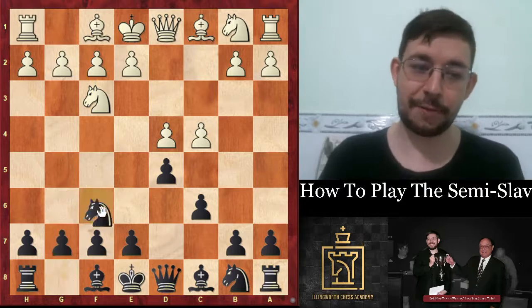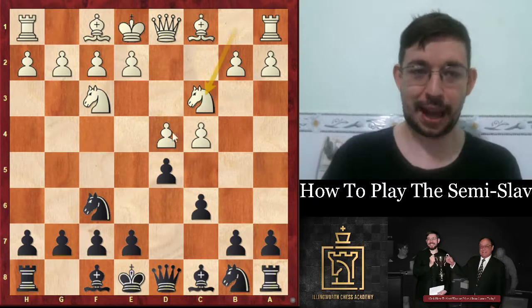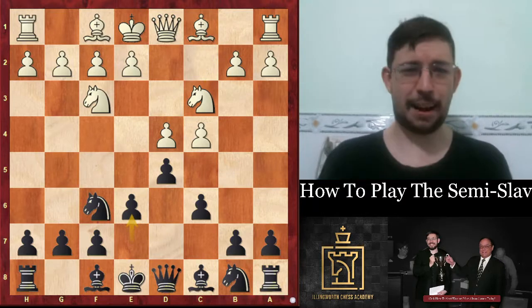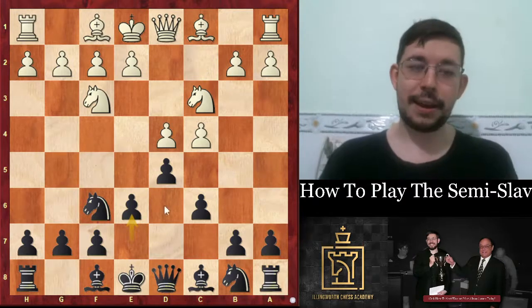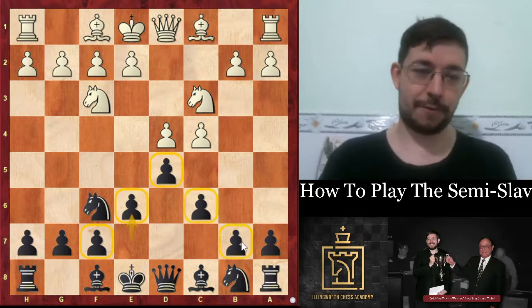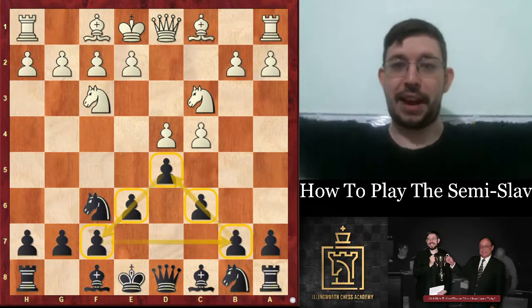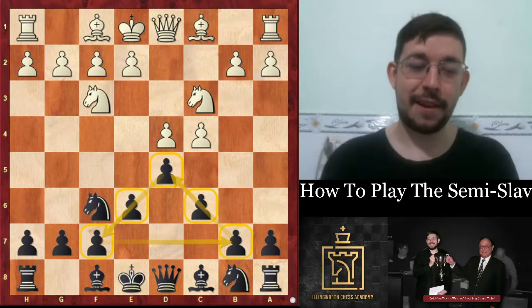After the moves 1.d4 d5 2.c4 c6 3.Nf3 Nf6 4.Nc3 e6, we reach the starting position of the semi-slav, which you'll probably recognize from previous videos. This is the semi-slav position where we build that beautiful triangle of pawns — you can call it an Egyptian pyramid.